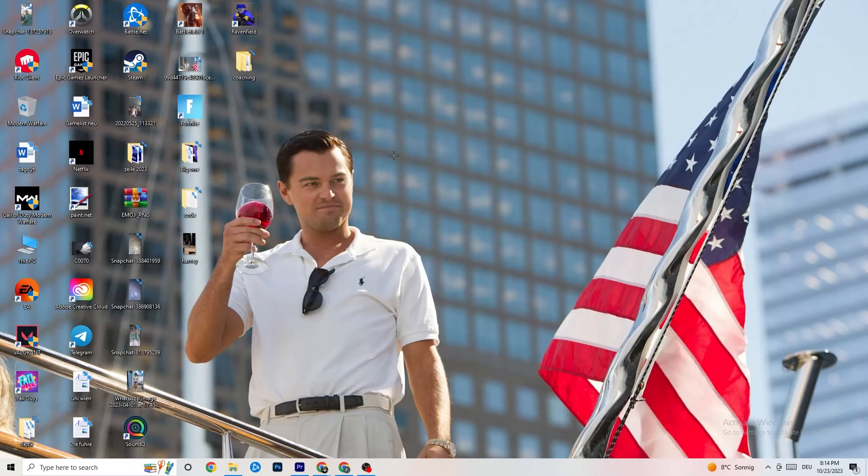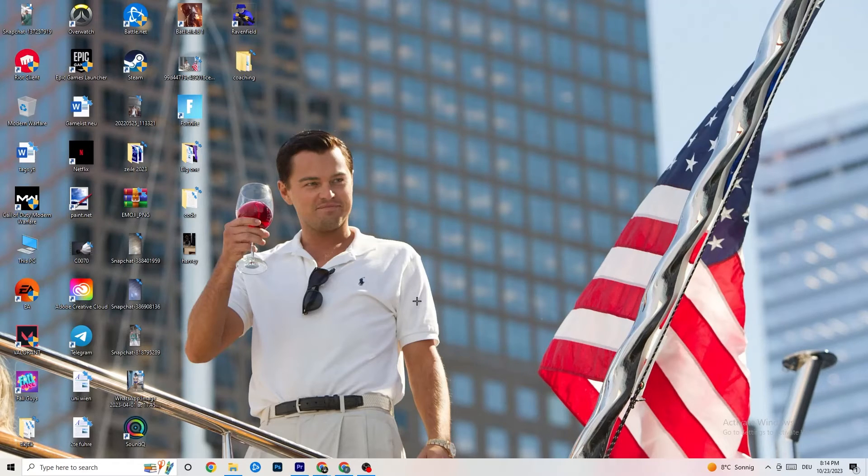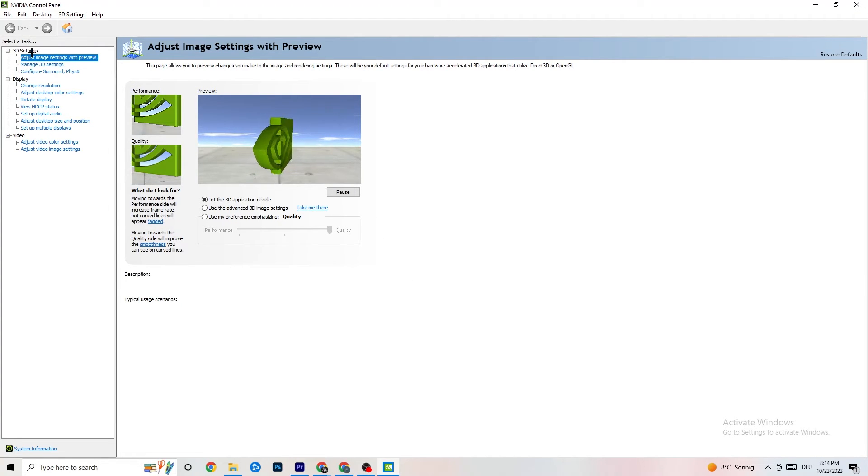Right-click your desktop and open the NVIDIA Control Panel (or your GPU's equivalent). Navigate to 3D Settings, then 'Adjust image settings with preview.' There's a bar ranging from Quality to Performance. If your PC is running well, Quality is fine — but if you're having crashing or performance issues, move the bar toward Performance.